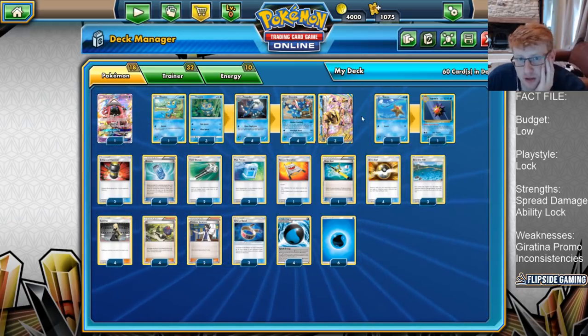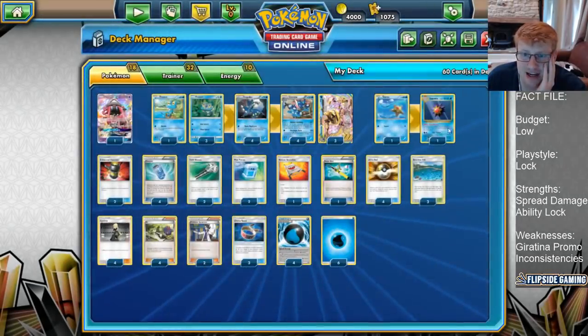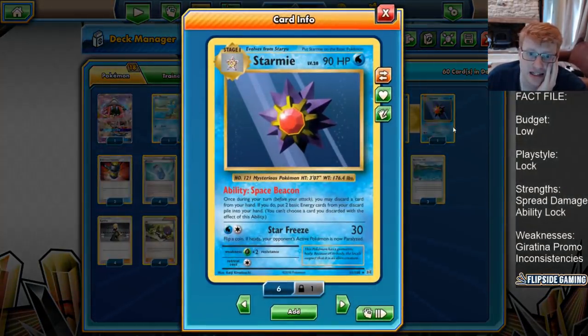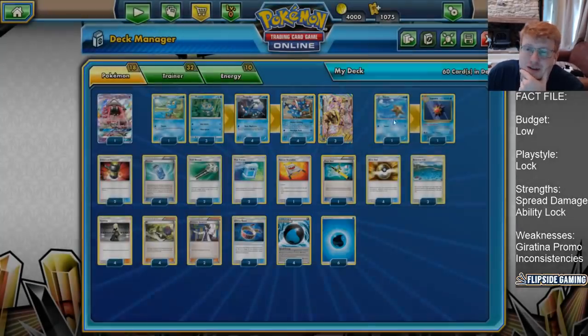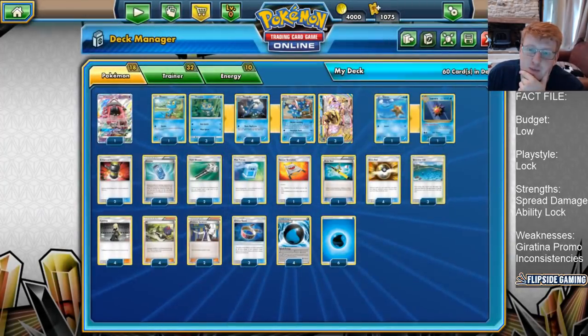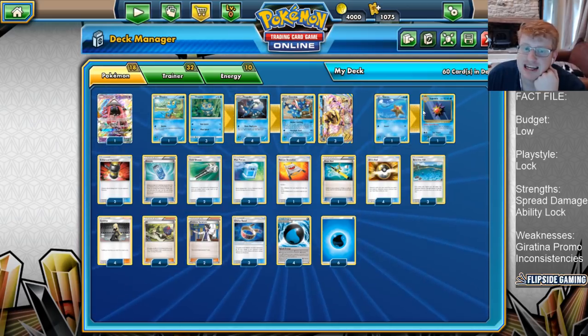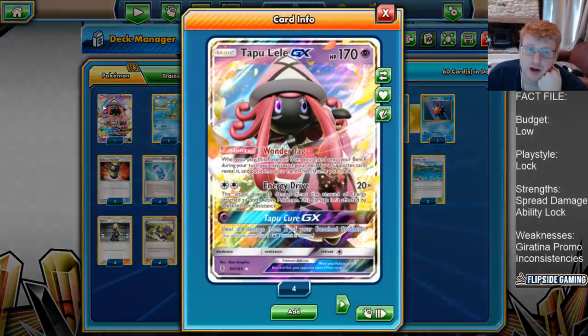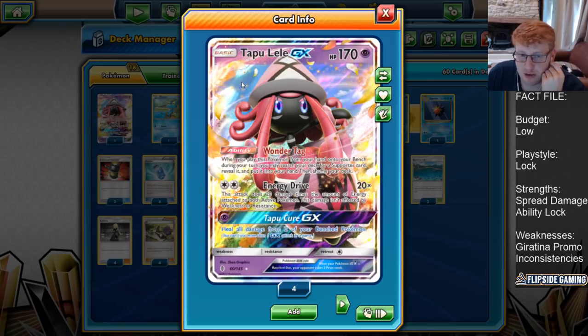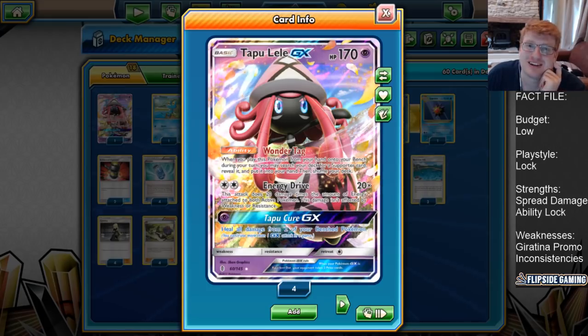From there, very thin on the Pokemon count: a 1-1 Starmie line. You want to play the free retreat Staryu, because it doesn't hinder your early game setup, and Starmie for that Space Beacon. Once it's your turn, you can discard a card from hand; if you do, put two basic energy from your discard pile into your hand. Really good exchange, because water energy is exactly what you want in hand for the Greninja Break ability. It's a very nice 1-1 line that you can play alongside Brooklet Hill, making it fairly easy to search out.